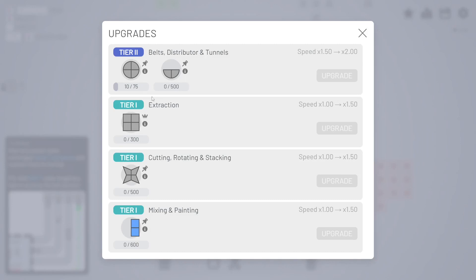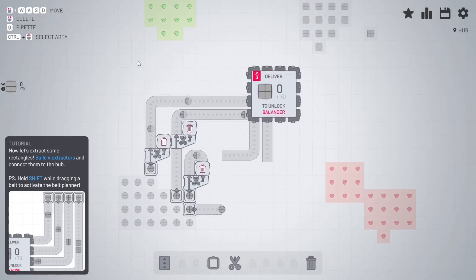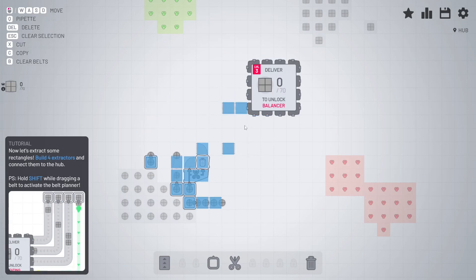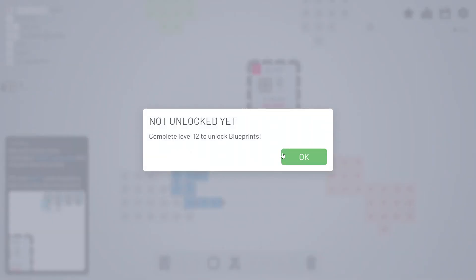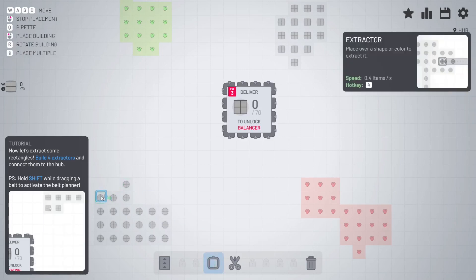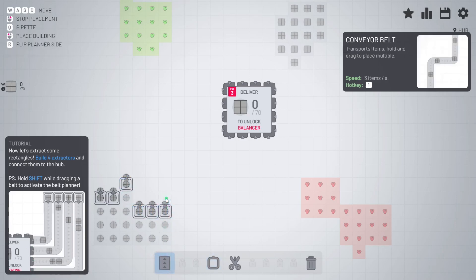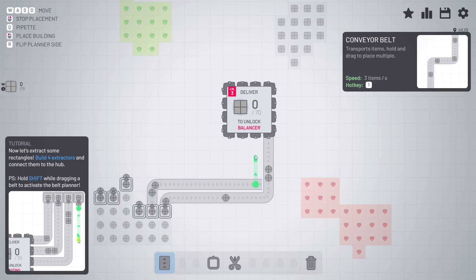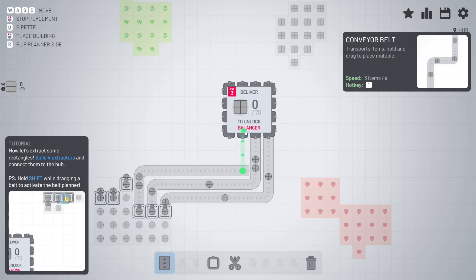So we did that, and now if we look in here, it actually shows us multiple missions that we can do. Right now we do need circles, but we don't need half circles. So we'll just remove everything and make the thing for circles. We'll go like this, then make a conveyor belt to six of these ports. I really enjoy this. I like the minimalism — just how simply nice it is.